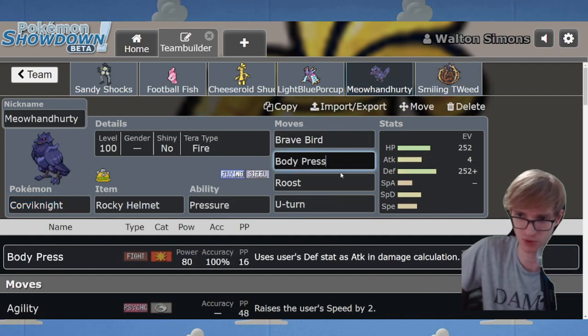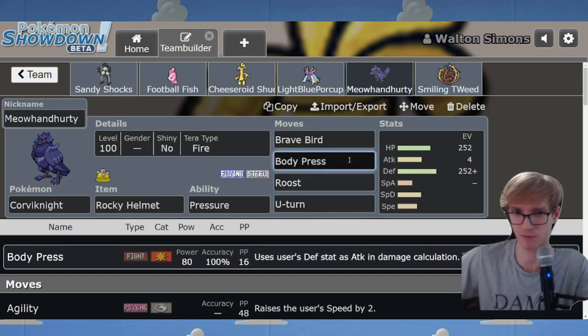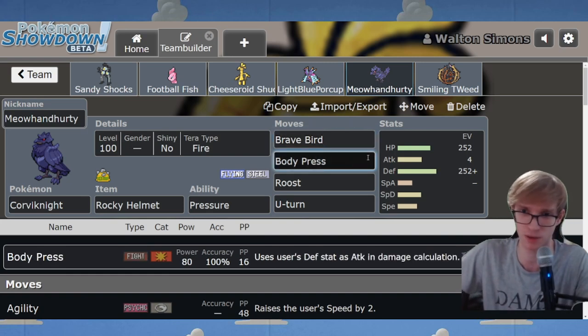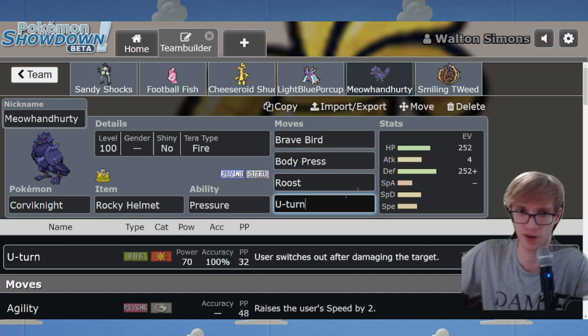You've got a Corviknight without Defog here, which I actually think is a smart choice, because you don't want to Defog your spikes away, and the added benefit of having both Body Press and Brave Bird is very useful. Brave Bird is good against Great Tusk, Body Press is good against King Gambit, Roaring Moon, and other stuff. Having both attacks is really nice, and Corviknight is a great pivot. It fits very well here. Good choice.